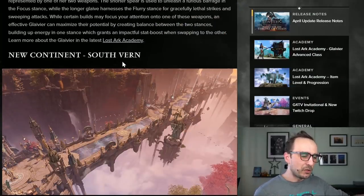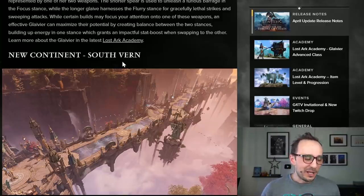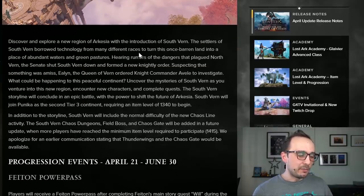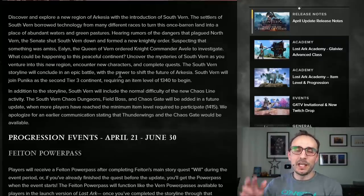Obviously the Glavier — the new class we talked about a couple of videos ago. I told you how you can get ready to boost up a Glavier past tier two; I'm going to link that video in the description below. A new continent, South Verne, is also coming, but at this time it only comes with the story and the weekly dungeon. The chaos dungeons, field boss, and chaos gate in South Verne will be available at a later time.